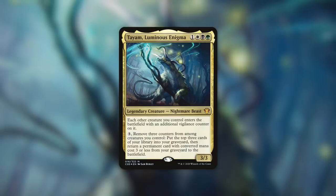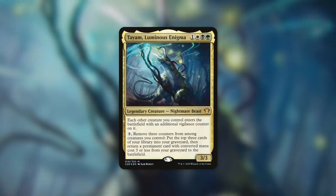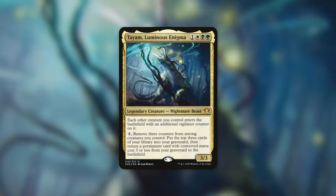Tyum is an absolute value engine. By getting counters on creatures, including those vigilance counters that Tyum dishes out, we can utilize those with Tyum's ability. Milling 3 gives us access to more and more permanent cards in our graveyard. And then we can get any of those permanents back as long as they've got a converted mana cost of 3 or less. Like Muldrotha, our graveyard with Tyum is somewhat of a second hand. We can use and abuse a lot of powerful effects with this commander.